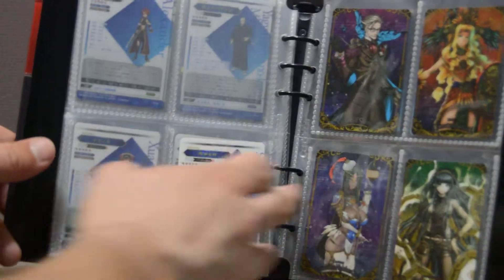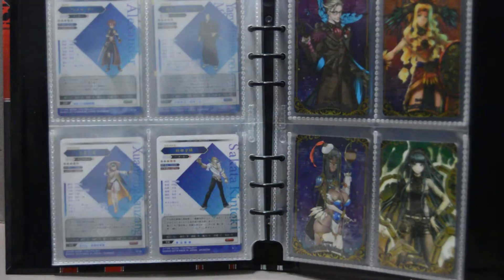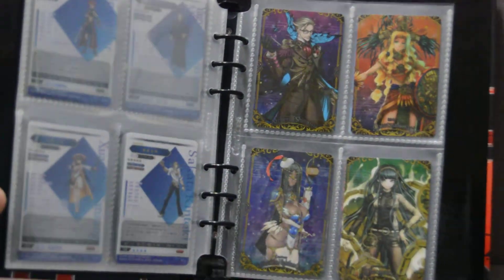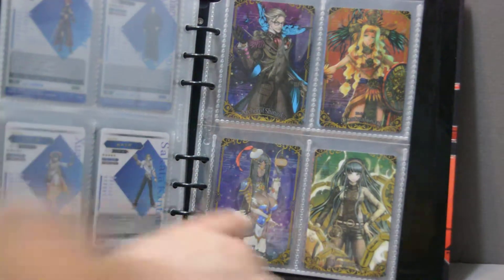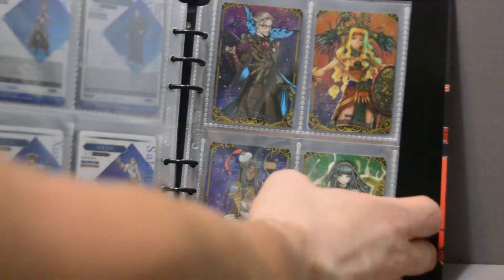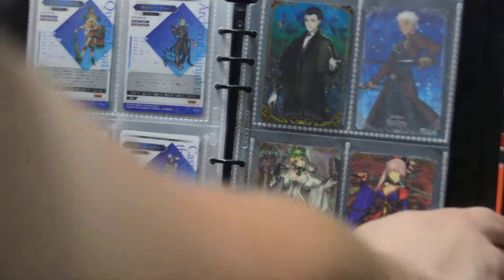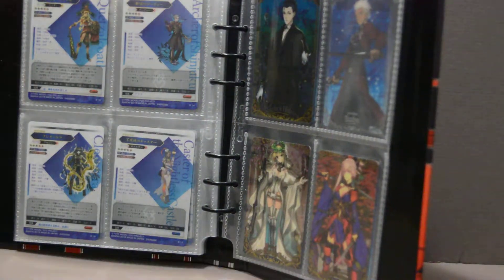There's also Kintoki in his Berserker form, which is a really nice card — I particularly like getting that one, though I kind of wish it was the Rider one because that's the one I actually have from the recent event. Moving into the rares: Archer of Shinjuku who is James Moriarty, Quetzalcoatl, Cleopatra, Scheherazade as in A Thousand and One Arabian Nights, and Sherlock Holmes as a Ruler. These five are the rare cards I got in the packs.